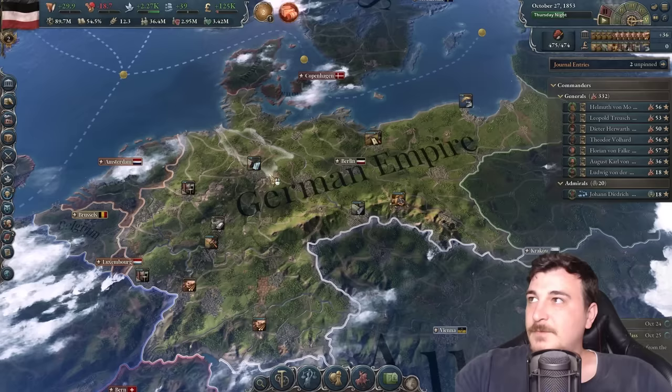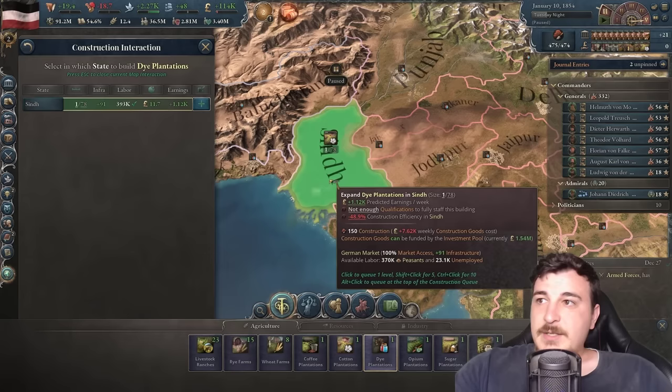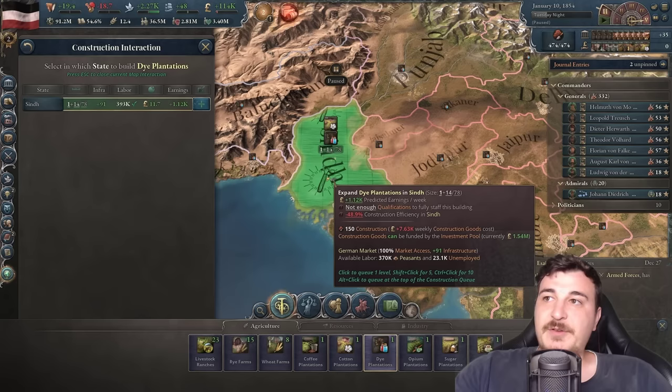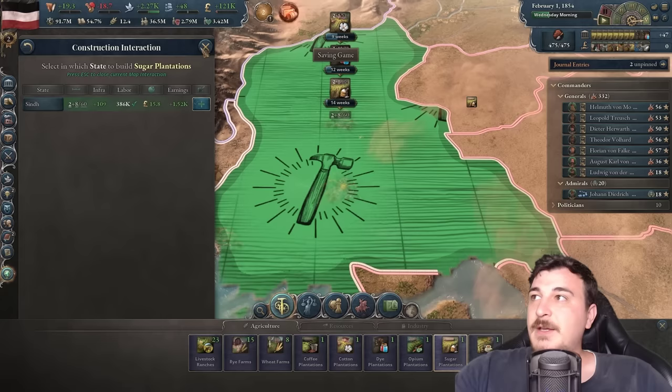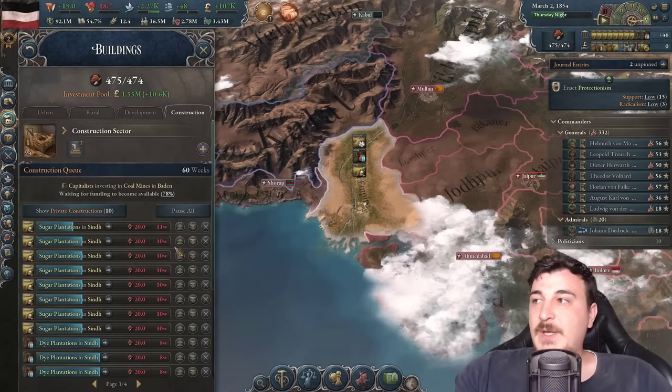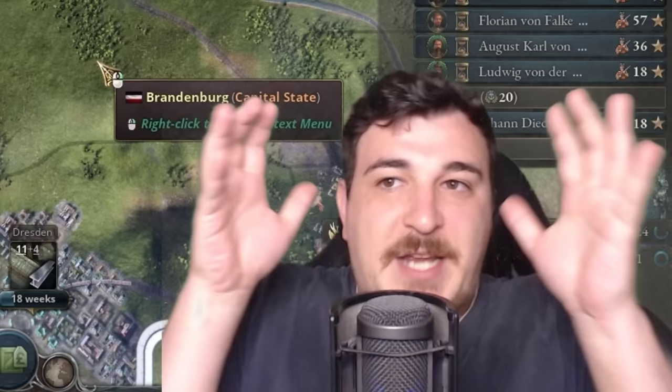We're at 125,000 income per month — need to start using that money. Since we took Sind, building a ton of dye plantations there since we're very short on dye, plus eight sugar plantations. The extra turmoil in the state slows construction by about 50%, which isn't ideal, but it's still worth building there.